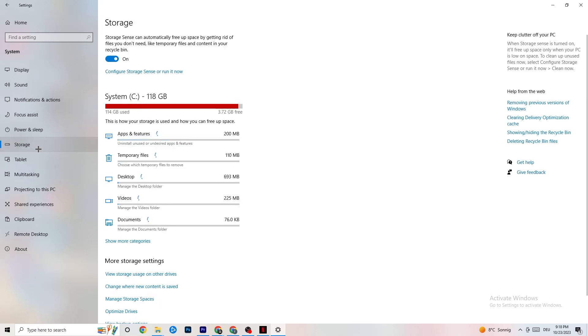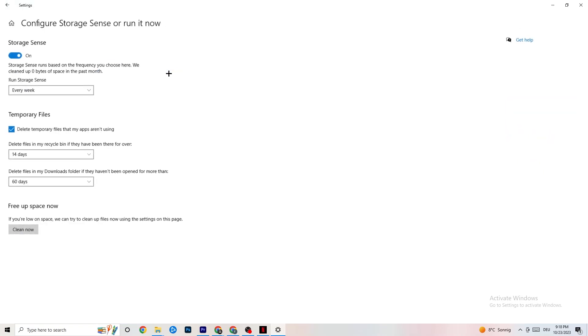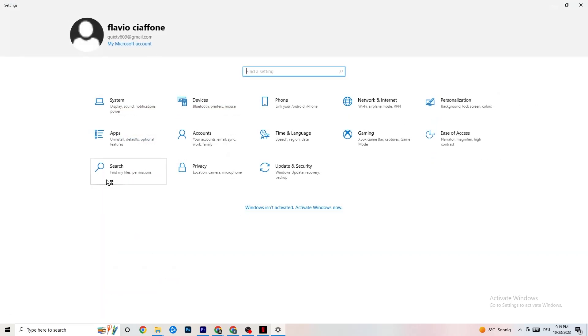Afterwards, you can go to Storage. In Storage, click on Configure Storage Sense and run it now. You can change the algorithm settings to your preferences, but I suggest keeping: every week, 14 days, 60 days. Then click Clean Now, which will delete every temporary file you don't need on your PC — basically getting rid of trash you don't need.